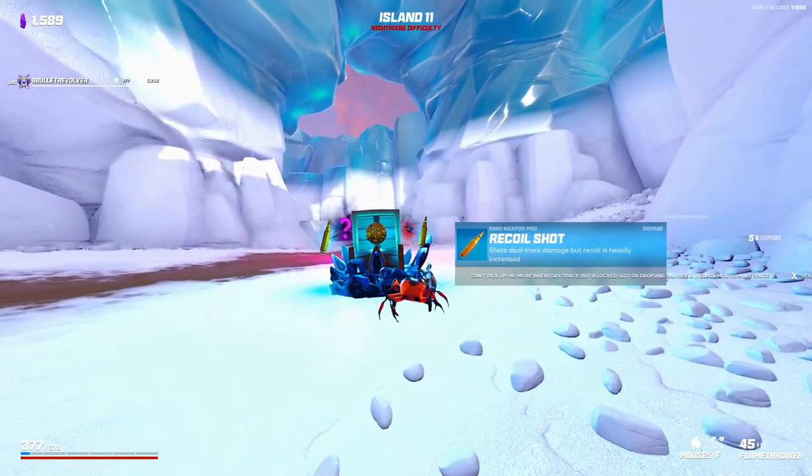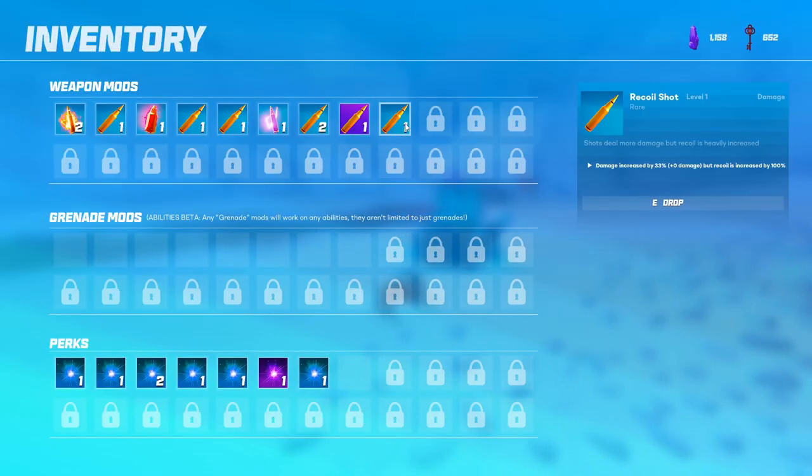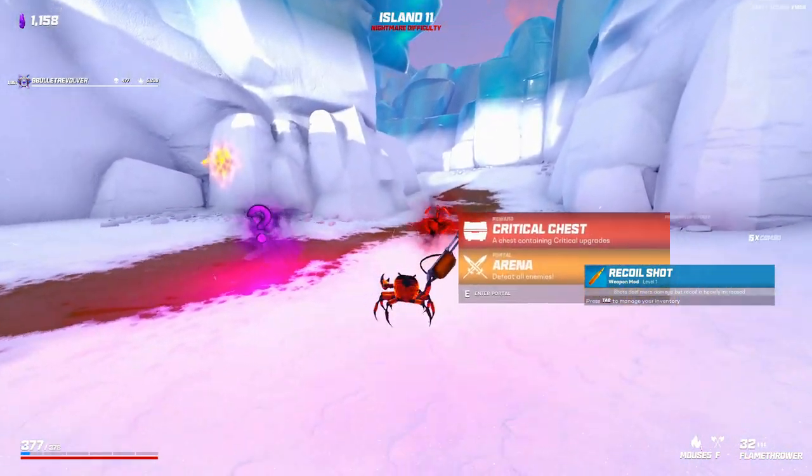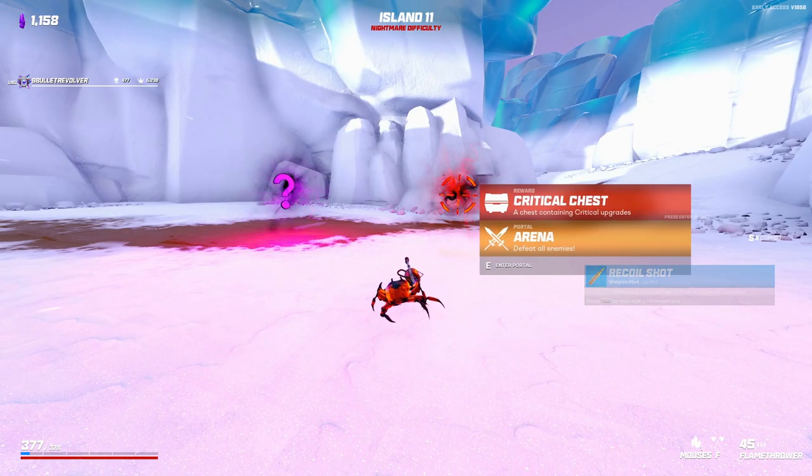These are all pretty bunk, but I think I'll take the Recoil Shot — this will just be a little bit of extra damage. The recoil of the Flamethrower is really not that noticeable. I am tempted to get the critical chest — it just doesn't really work that well for what I'm trying to do, because fire can't crit.